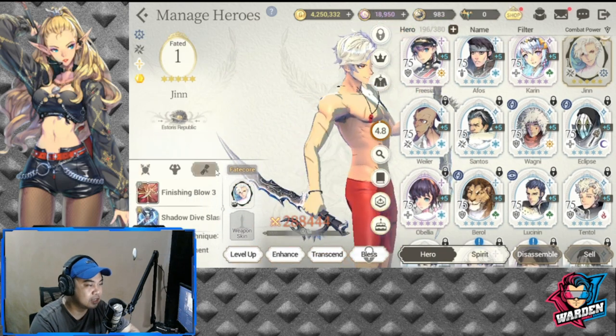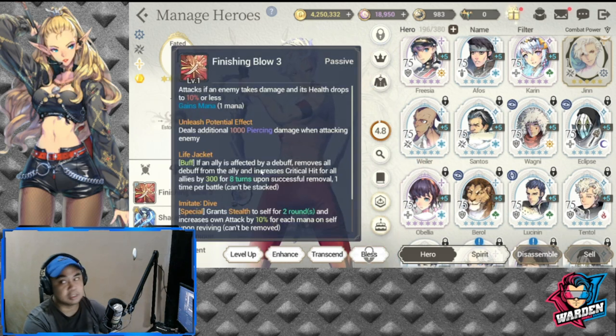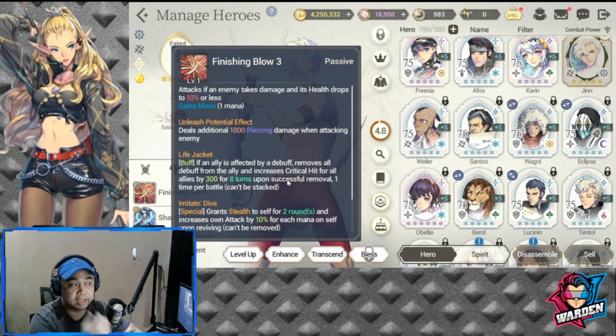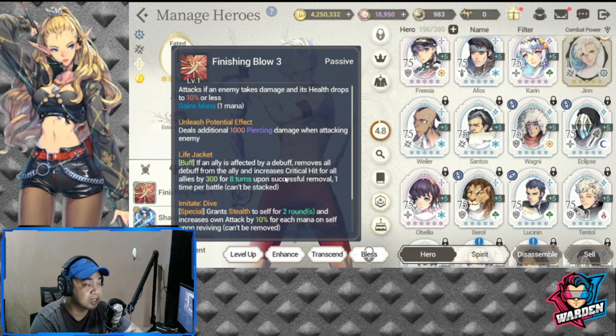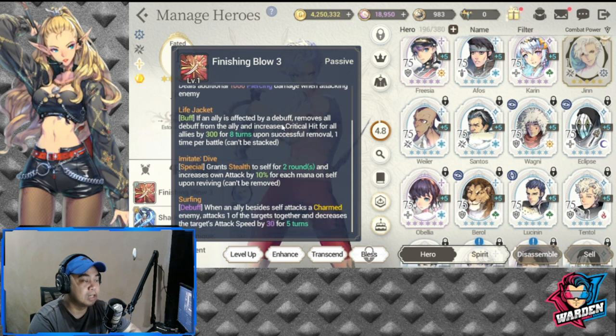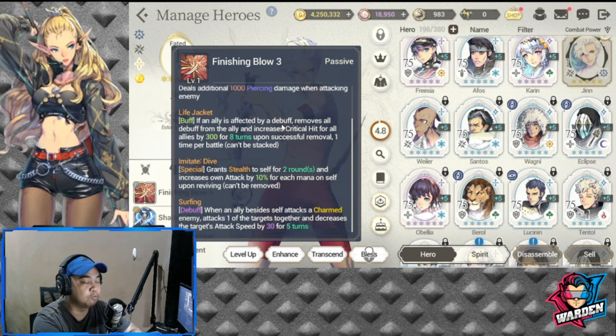Here is Jin. For his passive, he has Finishing Blow — three attacks if an enemy takes damage and health drops to 10% or less. I already have Jin at Unleash Potential full. Life Jacket is also very notable: even if an ally is affected by a debuff, it removes all debuffs from the ally and increases critical hit for all allies by 300 for eight turns. This is a very good utility skill.